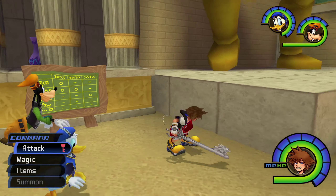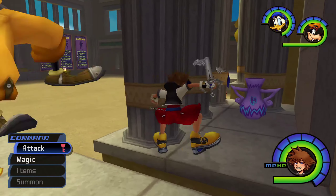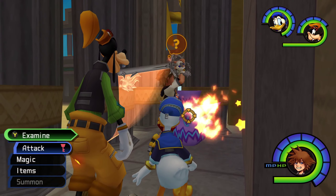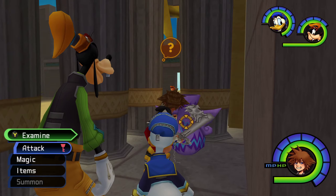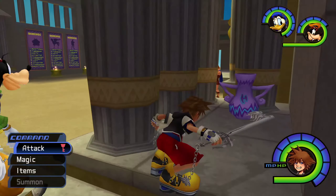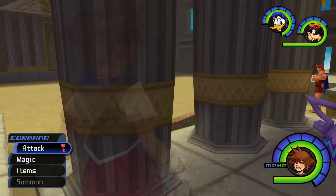In this video, we are going to find every location for the Yellow Trinities in Kingdom Hearts Final Mix. If you need help with Blue, Red, or Green, I've already done those guides. There will be links in the description below as well as on the end screen. Now, let's make this quick and jump right into it.